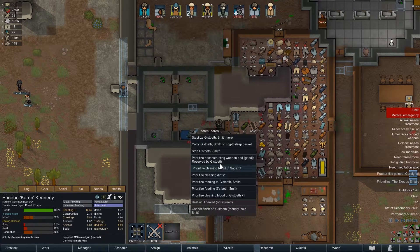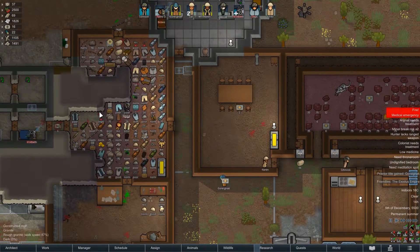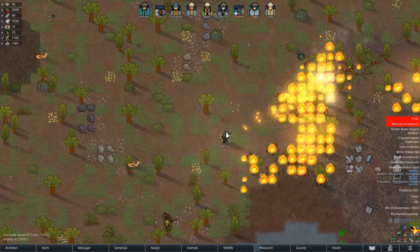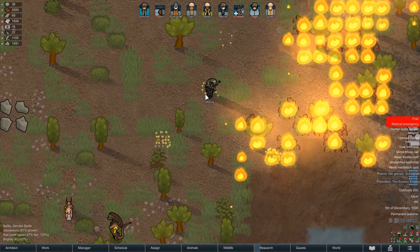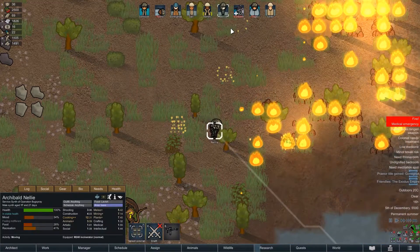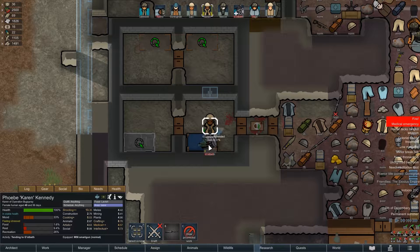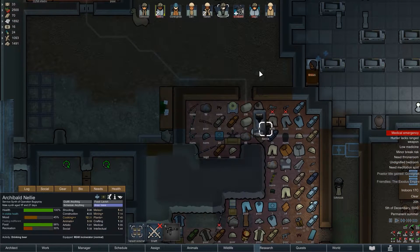Karen is up. Wow, so much micromanagement, it's insane. Nellie, go back to your normal designated routines. Okay, let's have a look at Karen — are you still healing up this one? Yep, looks like you're on top of it. Drinking a beer.